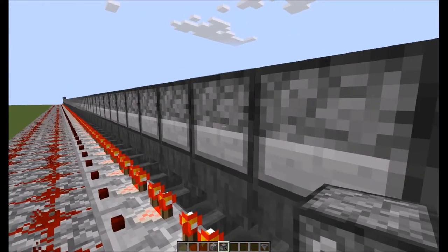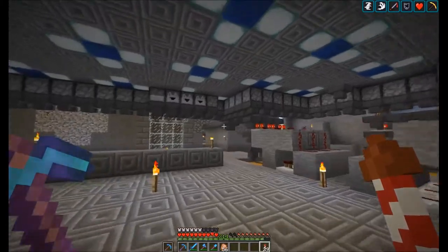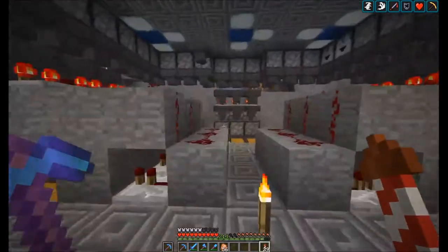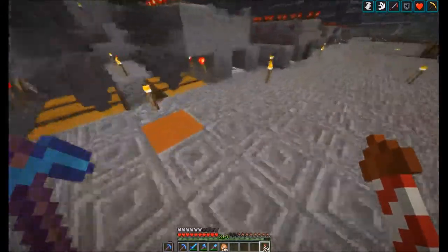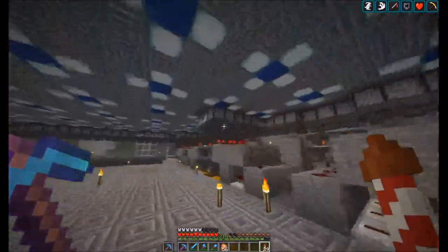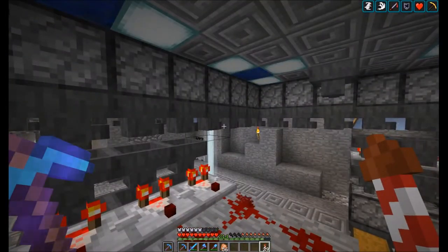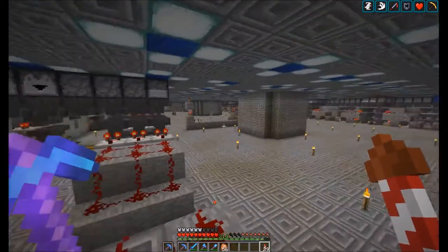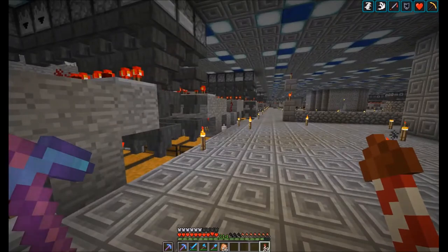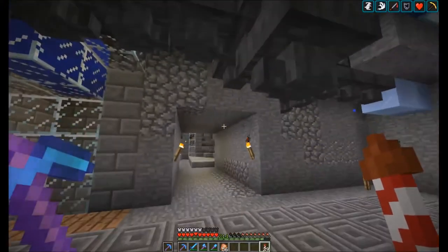Why don't we head on over into the Vanilla Patreon server and I can show you guys my sorting system in there, so you can see kind of why this might be important. So we're now in the mechanics room — that's kind of what I like to call it. Up here we have all the sorting system and down below we have the storage area. But as you see, we have these huge hopper lines zigzagging around, which service all of these sorting system modules. There's a lot — I mean a lot — of hoppers here. I think I have over 500 hoppers just in this room alone.